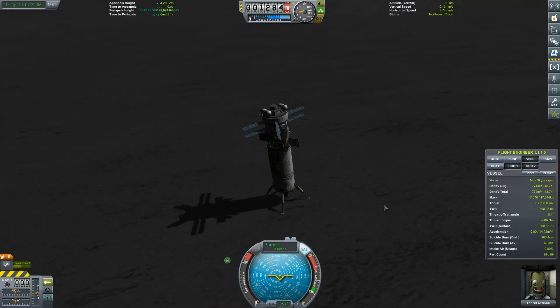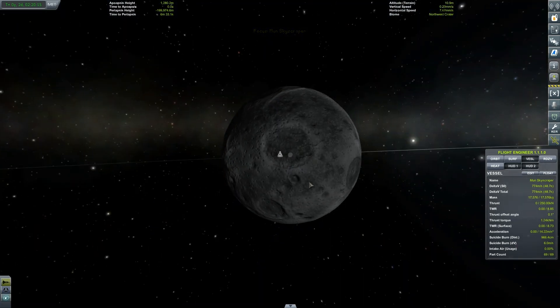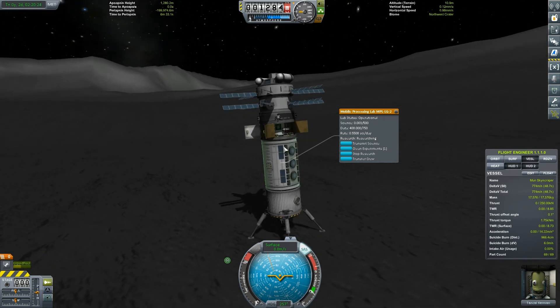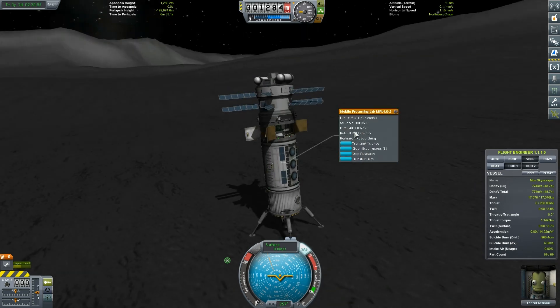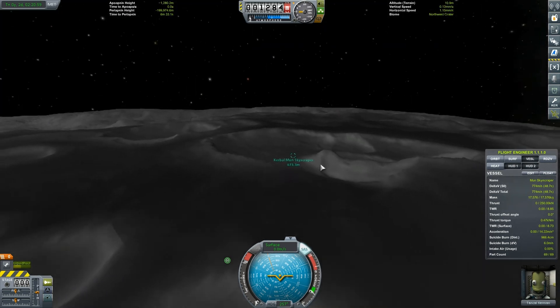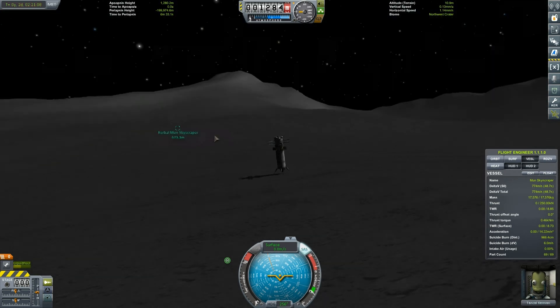Here we are, guys — the finished product that's actually landed safely. It's relatively stable, on a slight incline still, but approximately in the same place where I landed before. Let me show you what science we're able to gather. I've done as many experiments as I can — used the Science Junior, beamed back some data, processing some data, same with the Mystery Goo, crew reports, etc. On the Mobile Processing Lab we've now got 408 data out of 750 and it's producing 0.55 science per day. In a year that's roughly 187 science — not a bad mission. We have the wonderful Moon Skyscraper on the surface, almost visible from space. I moved the rocket to try and get it on a flatter plane, but it wasn't entirely successful.